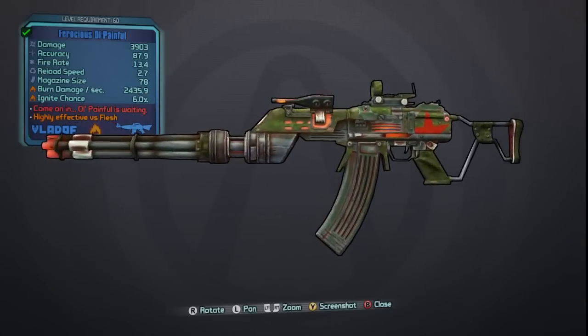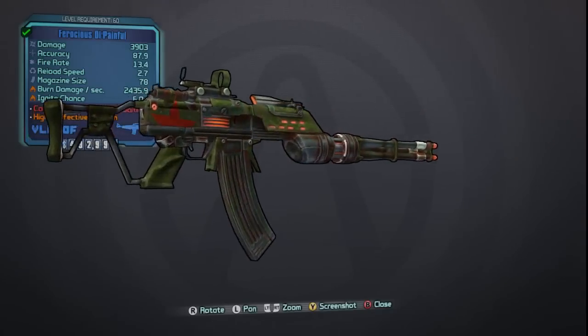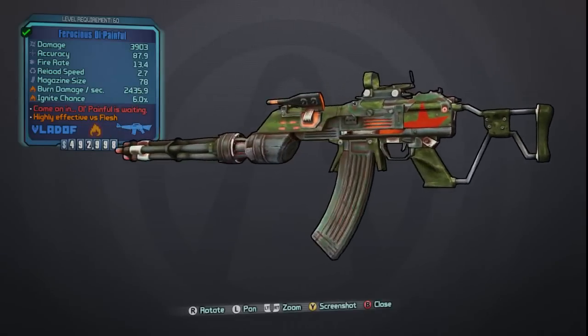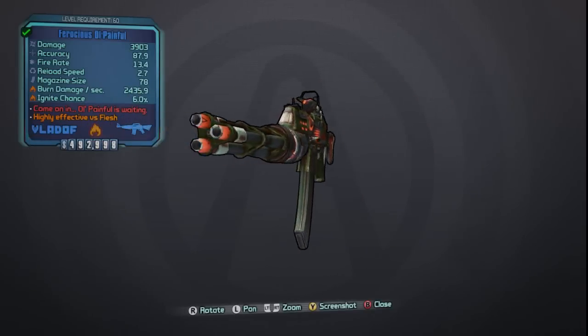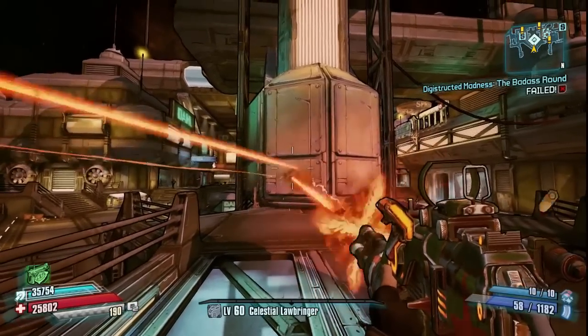What's going on guys, Killer Six here, and I'm finally back with another unique items guide in Borderlands: The Pre-Sequel. I apologize for the lack of these videos lately and I will be doing more soon. This is episode eight of my unique items guide, and today we are looking at the Old Painful assault rifle.